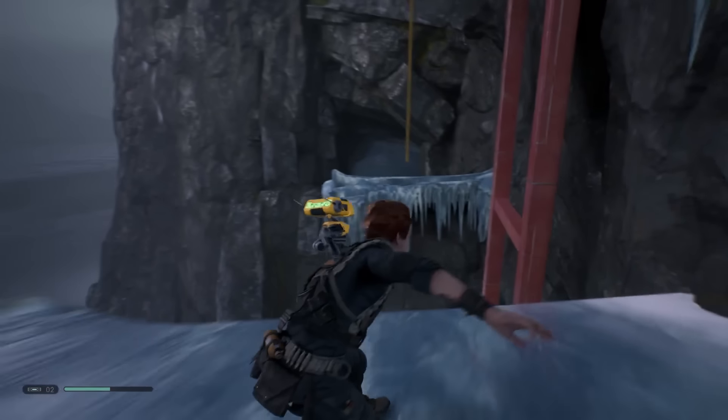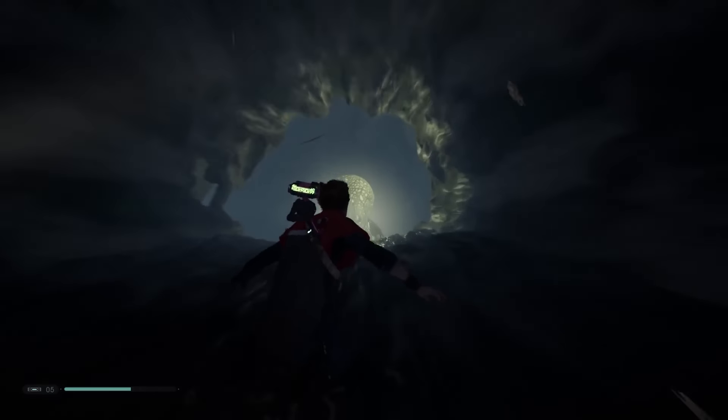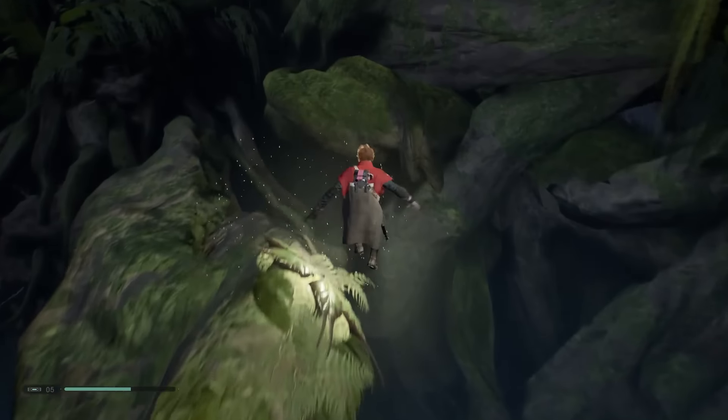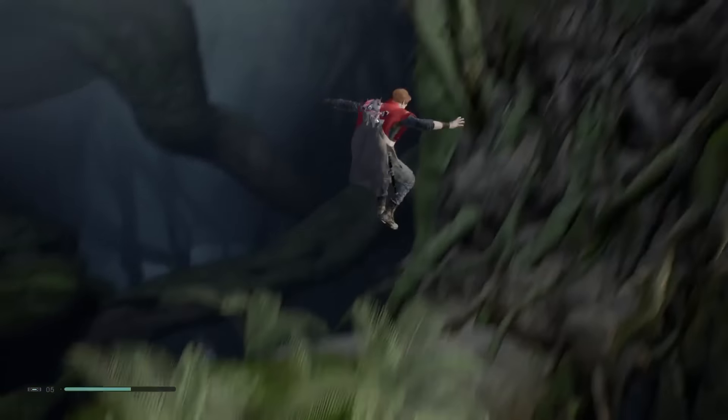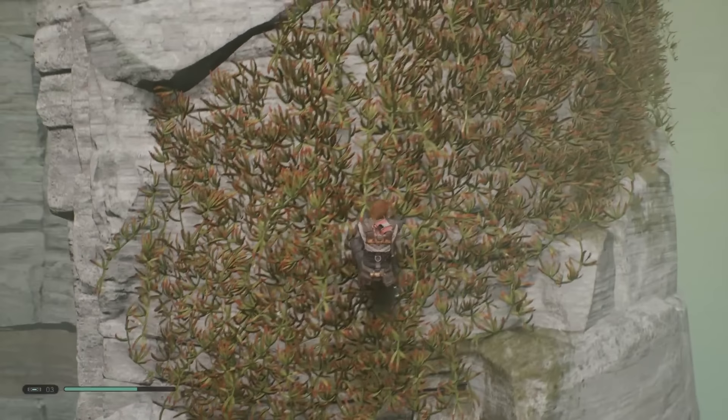Jedi Fallen Order incorporates just about every trick in the third-person action game playbook, and the thrill ride is at its best when it's chaining all of these together and requiring a bit of timing to pull off. It only gets better as more Force abilities are introduced and enhanced. The lightsaber is the only weapon you'll use, so it's a good thing it looks and sounds completely authentic to the movies and feels great.